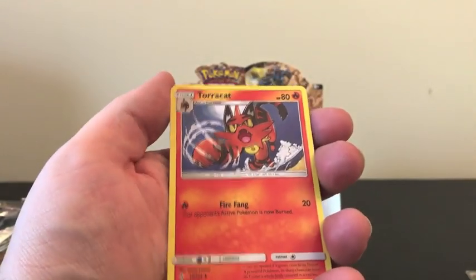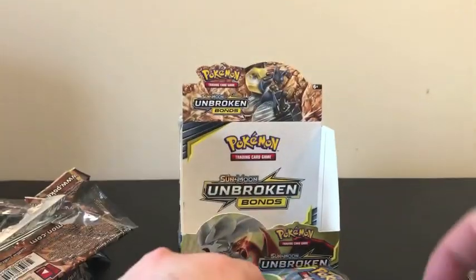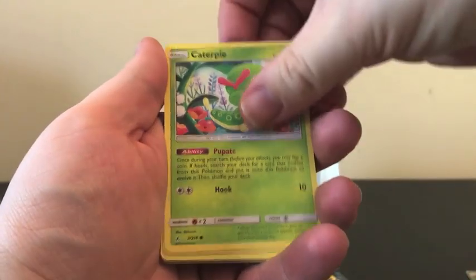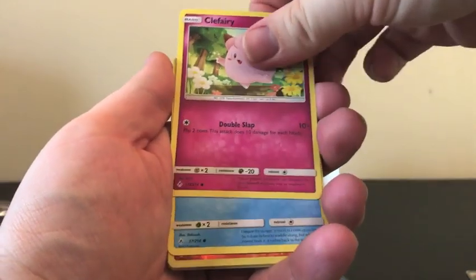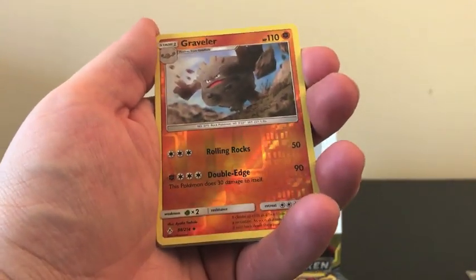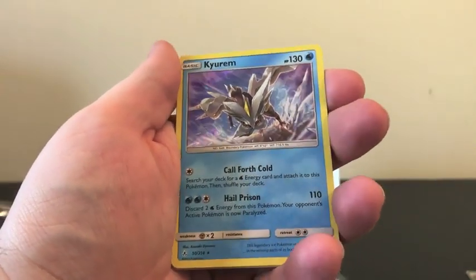We have our Water Energy. Gloom taking a nap. We have Porygon, Inkay, Caterpie, Clefairy, Poliwag — Reverse Holo is Graveler, and our Rare is a Keldeo Holo.